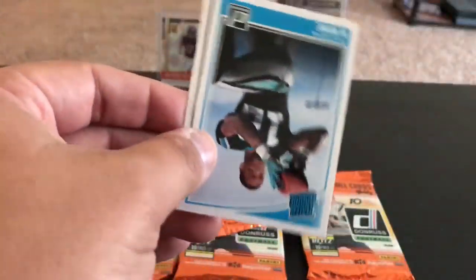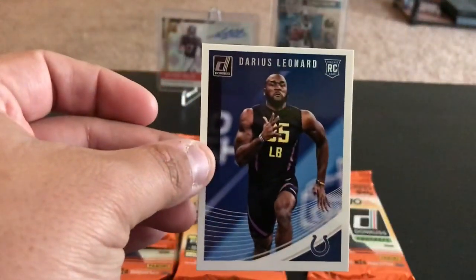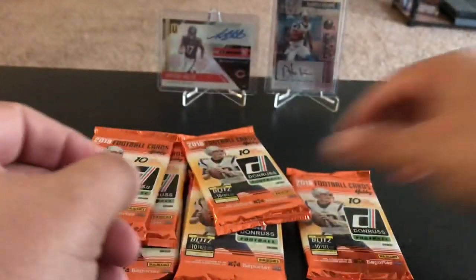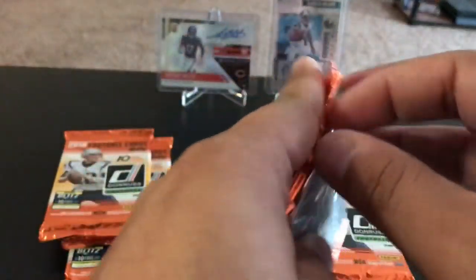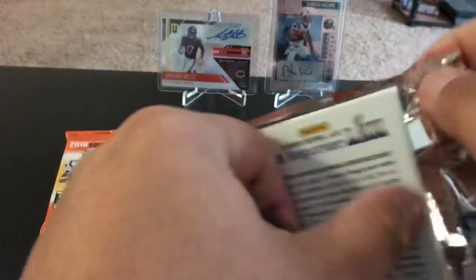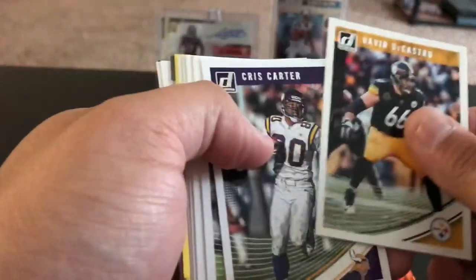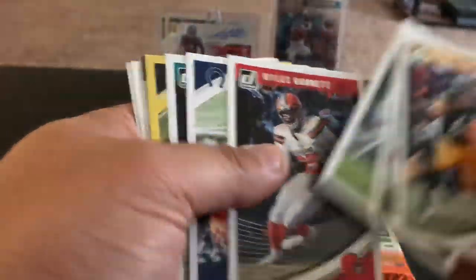Ty Gurley Ground Force, rated rookie DJ Moore, and Darius Leonard rookie card. Man, so there you go — short print auto. Maybe that was worth it. Pretty cool hit. David DeCastro — I think we got another gold in here. Chris Carter, Chris Thompson, Myles Garrett, Jacobi Brissett, Kenyan Drake, and we do.